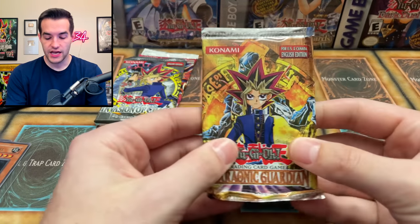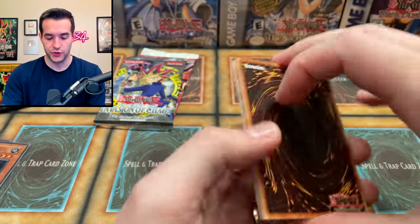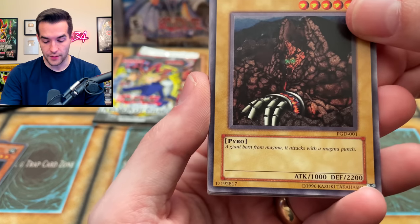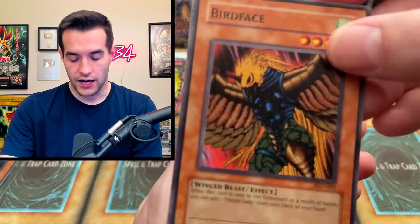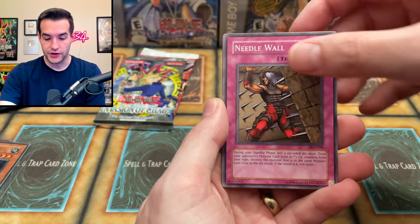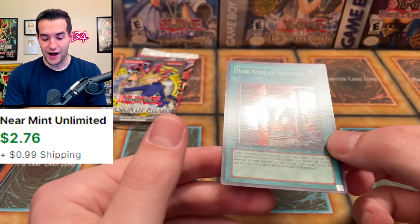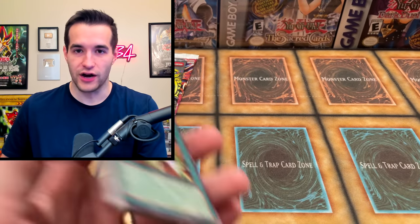Three packs to go and we're looking pretty decent — two for two on this tin. Magician's Force has amazing commons like Metamorphosis, Trap Dustshoot, Maiden of the Aqua. Narrow Pass, Molten Behemoth — a giant born from magma that attacks with a magma punch. D-Tribe, Bird Face, Time Seal, Needle Wall, Gravekeeper's Spear Soldier, Reasoning. Just a lot of good commons in this set. And then finally we have Dark Room of Nightmare — we are now three for three on this tin. This is insane, all foil pulls so far.